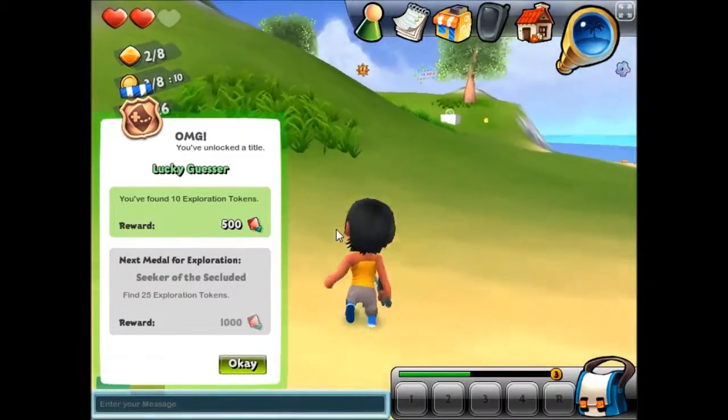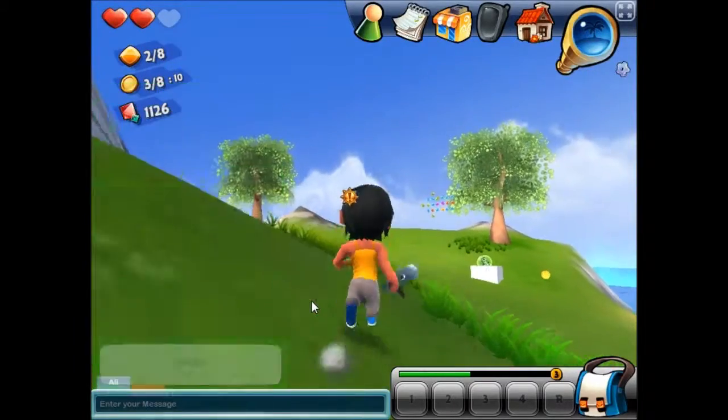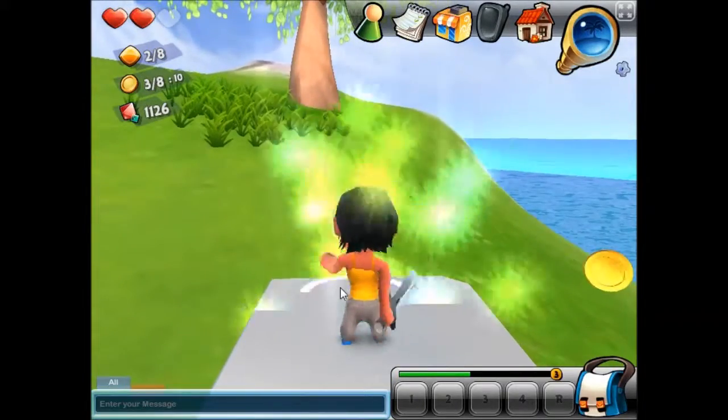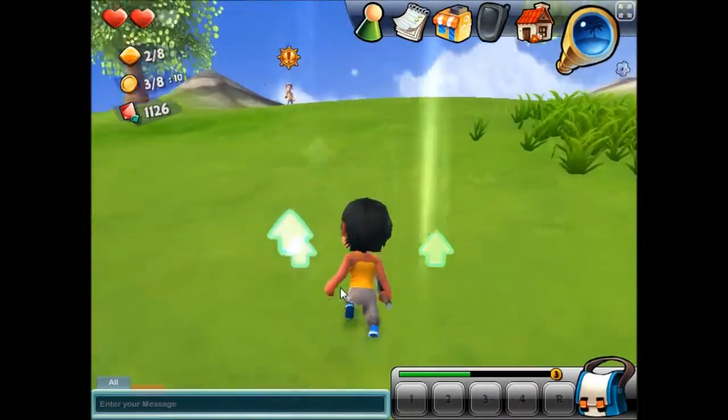It is much easier than grinding Bloodsail rep, which is what I'm doing in World of Warcraft at the moment. Oh, look at the little crabby faces. I thought they were cute and then they tried to eat my feet. Isn't that just the way of the world? What's over here? Look, there's a big shiny thing — I'm going to go and look at it. It's a questy person. Box of shoes — I don't know what that does, but it made arrows happen, so it can't be all bad.